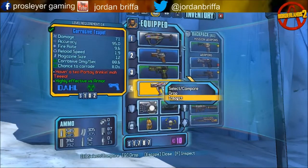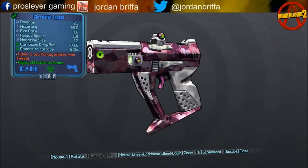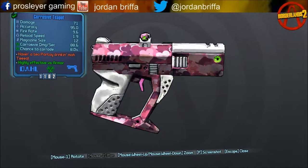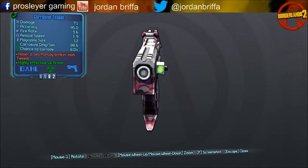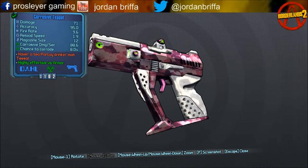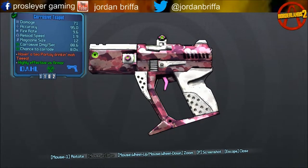This is the gun, as you can see it. It's a nice little weapon — a bit of colouring. Up there you have a little holographic scope. It's a corrosive weapon. It doesn't have that much damage at this level of mine — that was 14 — so if we do it later it's better.